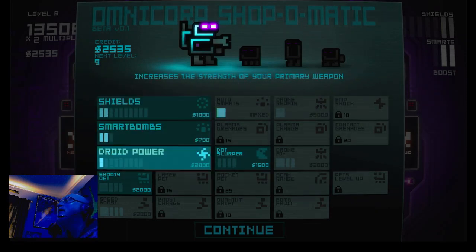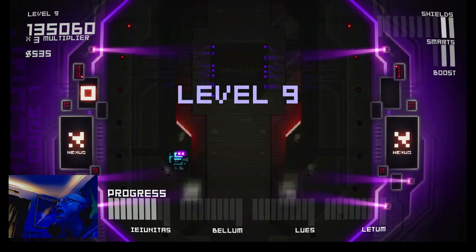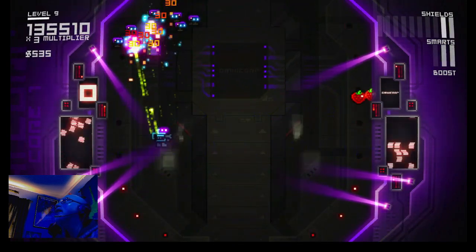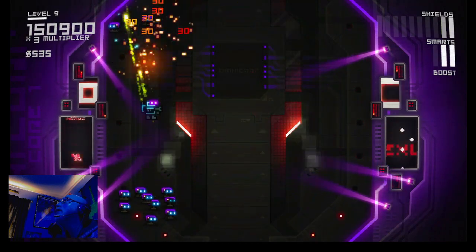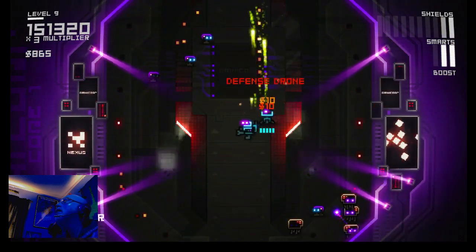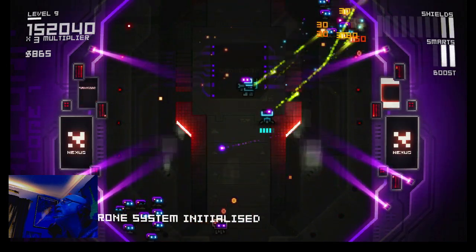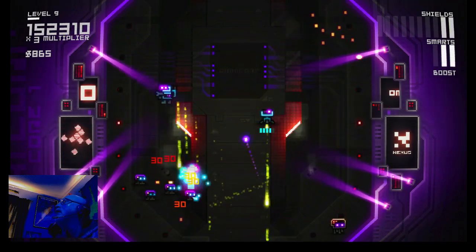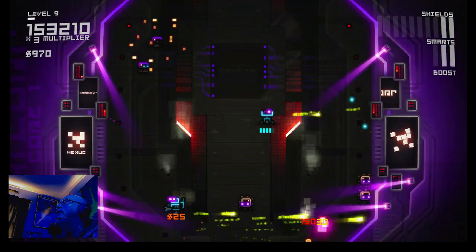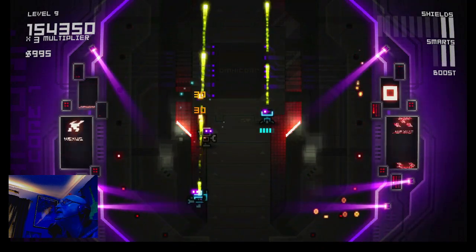We're getting close to that boss. I'm going to power up my droid. Here we go, level 9, and then the boss. Hopefully we can get there. I'll grab the fruit. Got another drone - that will help. Hopefully I'll be able to keep that through this level and into the next. Later on, these robots are just coming super fast at you, bullets flying everywhere. It's pretty hard - I've never beat this game. I'd like to beat this game.